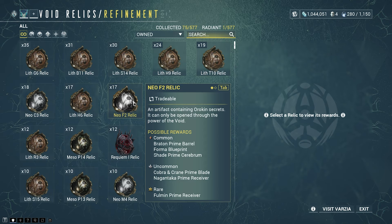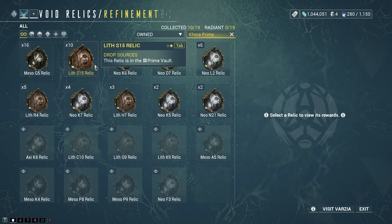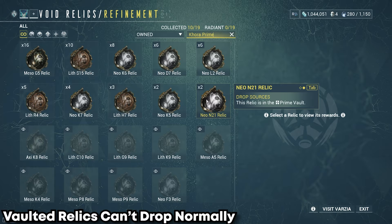If you want to know which Relics to farm for the frame you want, just go into your ship to the Relic Station and search for the frame you want. You'll be able to tap on the Relics and see where they drop. If it says Vaulted, then it is not currently obtainable through normal means.